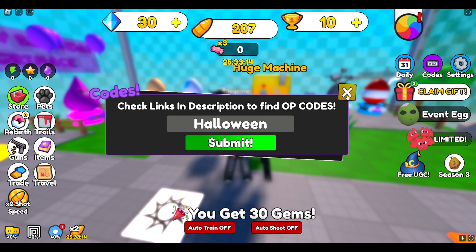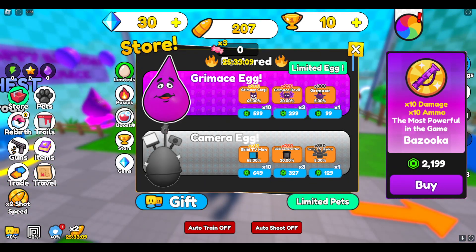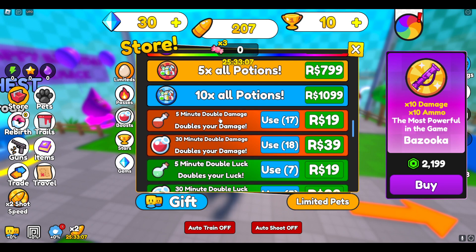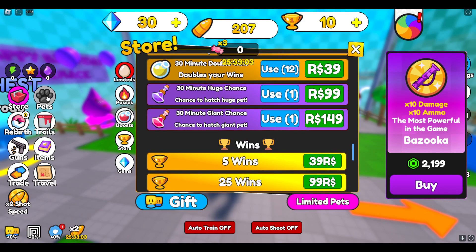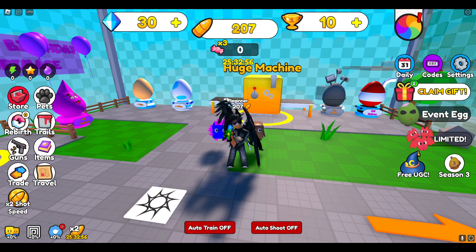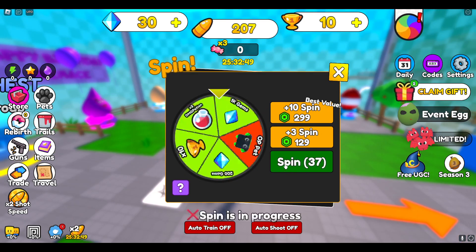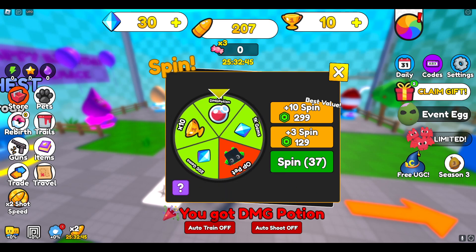The most recent code is 'halloween,' which gives 30 gems. That is all of the codes — there are a lot! If you want to see what these potions are, they're over here, and over here are the pets. That's going to be it for this video. Those codes should help you guys out a lot. You could also go over here and keep spinning. Thanks for watching everybody, hope you're awesome — stay awesome!